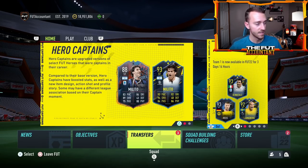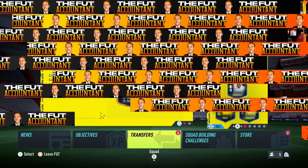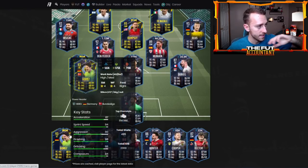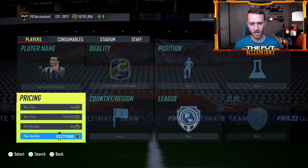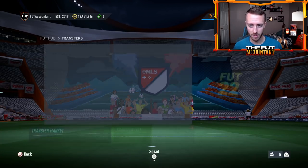Last thing I want to talk about in this video is the compensation communication. I know this isn't affecting a lot of you guys. People that packed the incorrect hero items — with the ones in packs right now, the hero captains Melito, Di Natale, Dempsey, Junberg, and Mario Gomez — EA said they are aware of some players receiving hero items instead of the captain version. This issue has been addressed and they will be following up with impacted players in-game in the coming days. So if you have any of these cards on the market, there might be a little bit of extra supply. Just watch out for that compensation in the next couple of days.